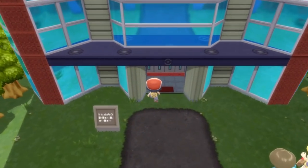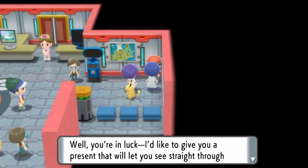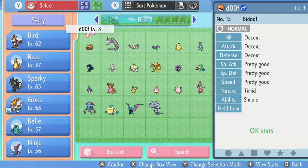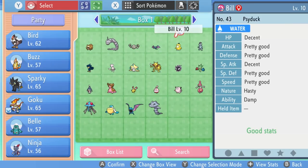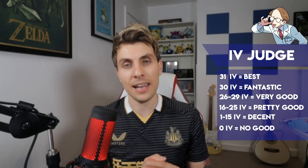The next tool we're going to need access to is the IV Judge. You can unlock this again in the post-game after you've beaten the Elite Four by visiting the Fight Area, going up to the Battle Tower, and talking to this NPC who will unlock the Judge feature in your boxes. When you're in your Pokémon boxes, you can hover over a Pokémon and press the plus button on your controller to view the IVs. If the description says 'Best,' that Pokémon has an IV of 31 for that stat. 'Fantastic' is an IV of 30. 'Very Good' is between 26 and 29. 'Pretty Good' is between 16 and 25. 'Decent' is between 1 and 15. And 'No Good' means that stat has an IV of 0.